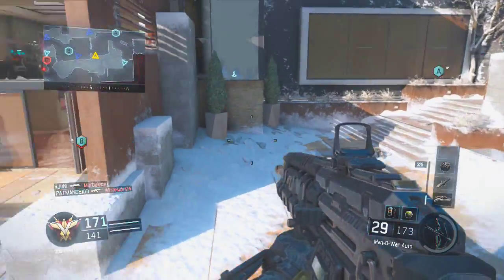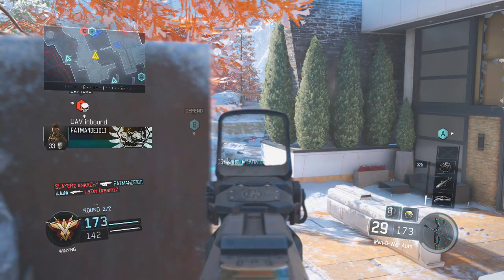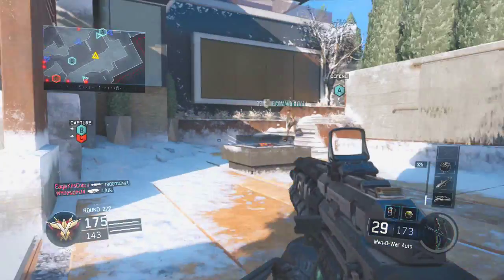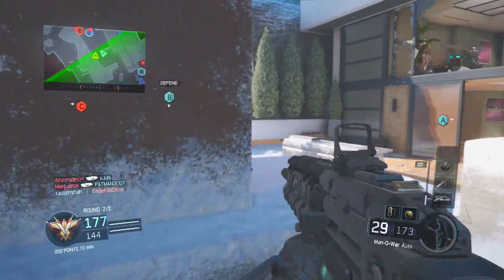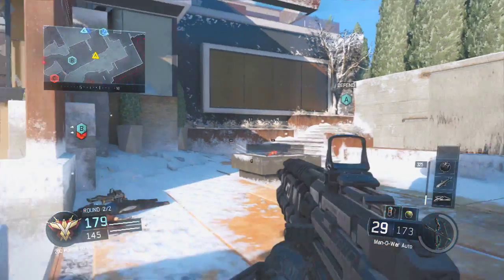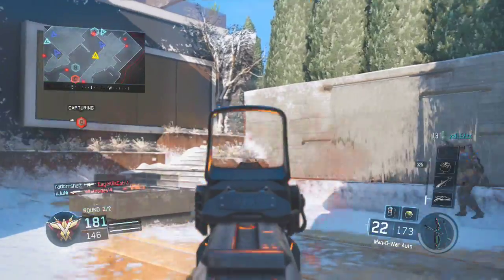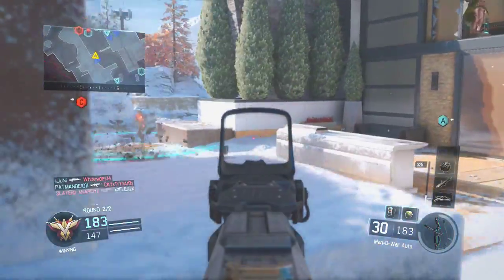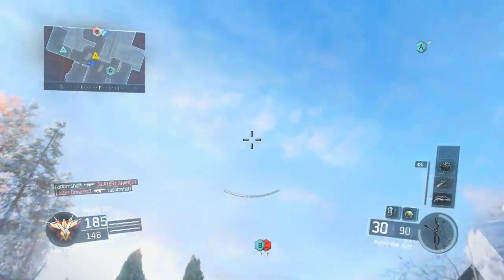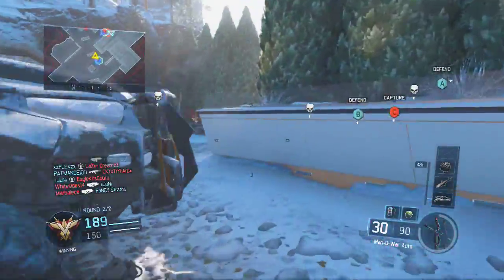My number one thing I want to see in Black Ops 3 is solid guns. Right now we only have about four guns available in the beta: the KRM 262, a shotgun that is completely overpowered; the CUDA submachine gun, also very overpowered; the ARK7, an automatic assault rifle I haven't had a chance to use yet; and the BRM LMG, which has great damage and recoil. I've only been able to use the KRM and the CUDA and from what I've seen they are very, very overpowered.